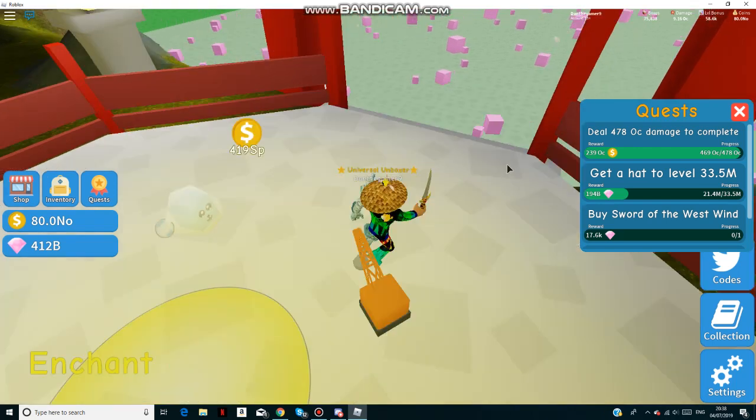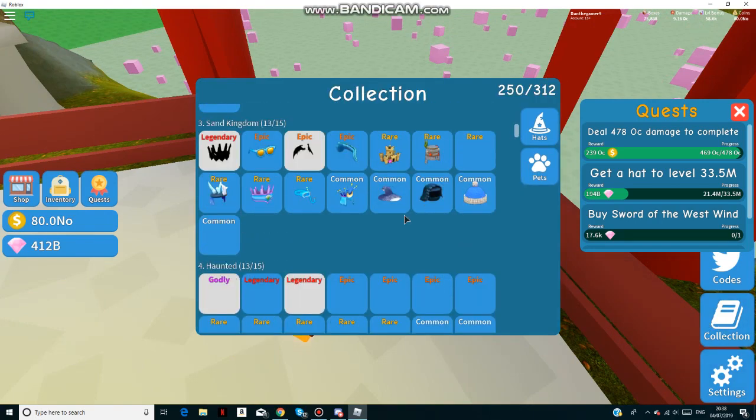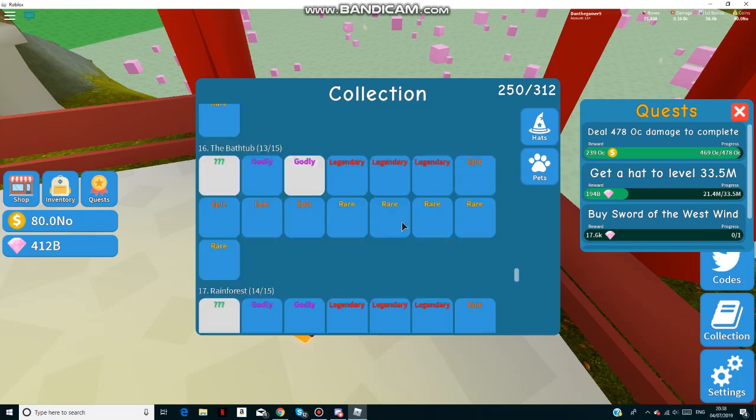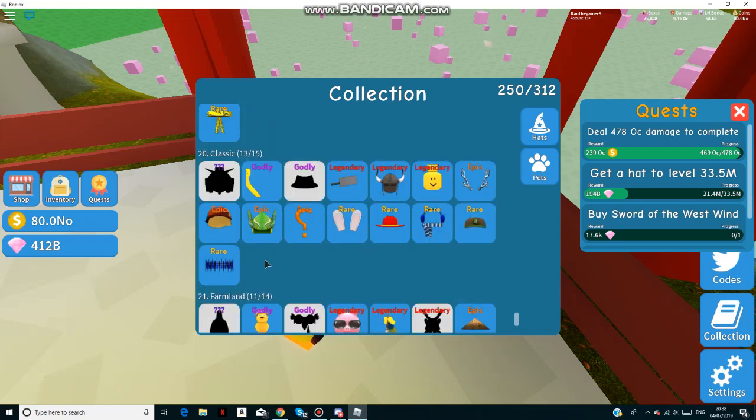Now we have four legendaries and one godly. I'm just going to have to fill out these epics with legendaries and eventually all godlies. Let's see what the collection book looks like — I think I only need one more legendary, one more godly, and then the mythical.